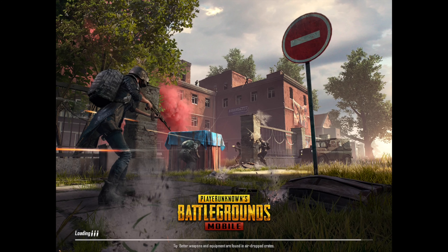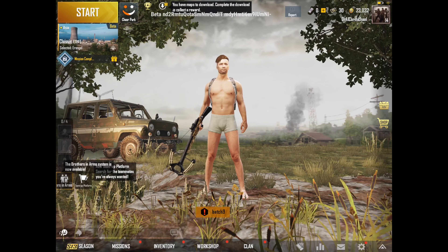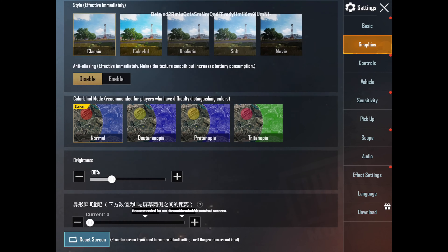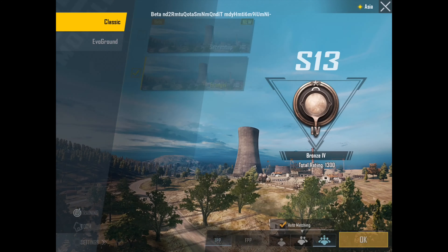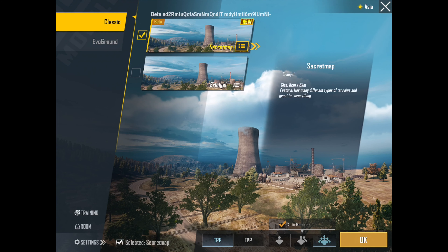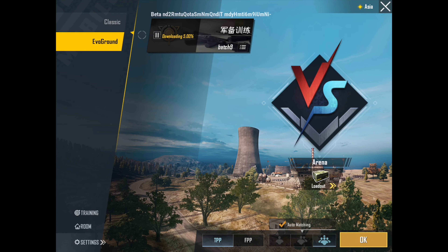Let's check my settings again. No 90 frames, which I was really excited about. Let's try a wrangle and see what it says — 'secret map, different tracks, great for everything.' Actually, let's try this Batch 9, whatever this is. It looks like a new arena mode, maybe.